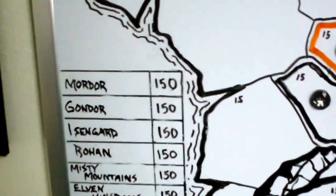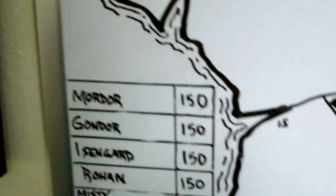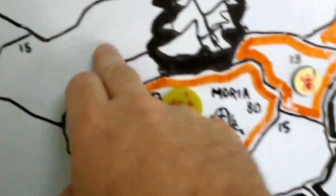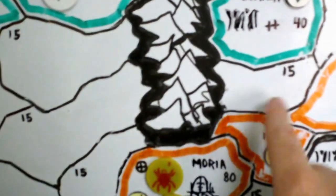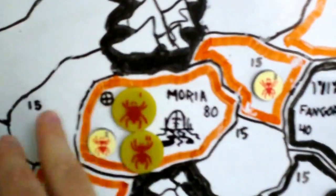Each nation has a point value which is an accumulation of every territory they own — when you add them all up that's your total points. The game starts with a set amount of points: 150 across the board. Each round as you move your armies and take territories, the non-capital territories are worth 15 points each. As you conquer more areas your point values go up, and at the beginning of each turn you get that many points to spend adding to your armies. So your armies will grow and evolve as they move around the board.